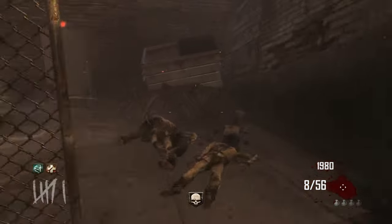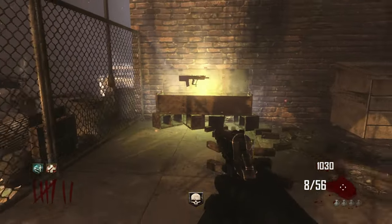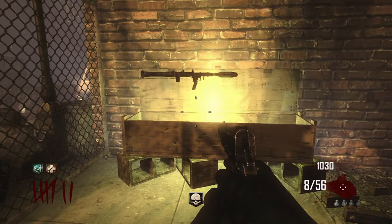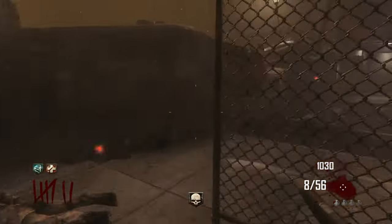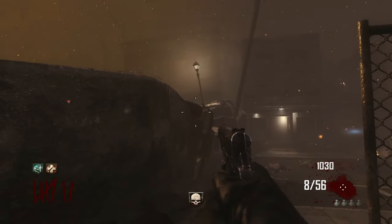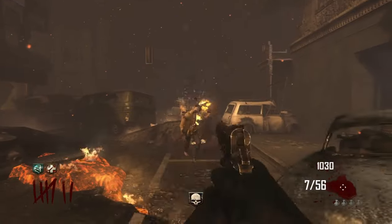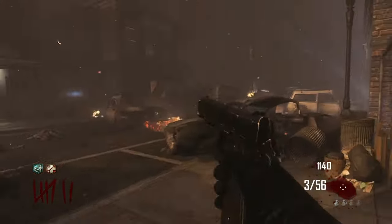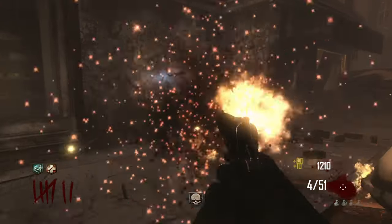I managed to get to round 6 on my next run where, by round 6, I had Quick Revive, Juggernaut, and the Galva Knuckles — a much better run than the first one. Now at the beginning of round 7, I'm trying to spin the Mystery Box to get other pistols. The hard part about this challenge is getting pistols out of the Mystery Box — you'll see exactly what that means later.